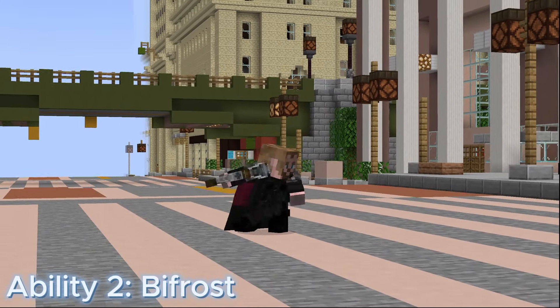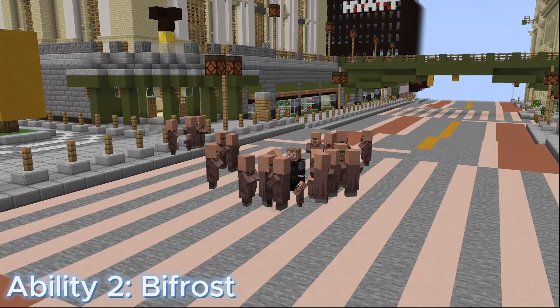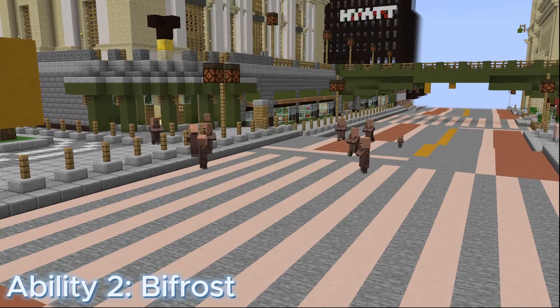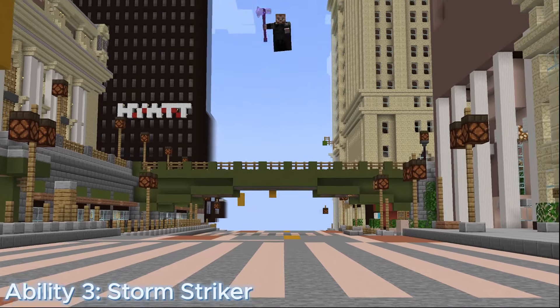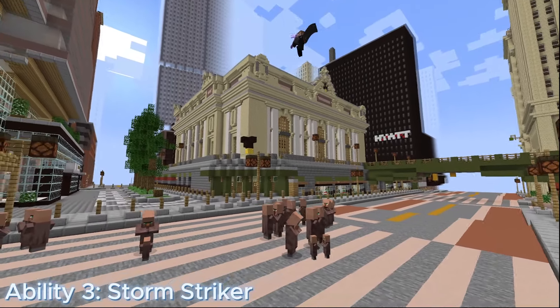Ability 2 for Stormbreaker Thors: Bifrost. Bifrost is a mana and time-based move that costs 50 mana, has a duration of 10 seconds, and a cooldown of 30 seconds. Summon the Bifrost, temporarily whisking you from the battle. It deals 15 damage upon teleporting and upon returning to battle. The animation also changes for Storm Striker with all Thors that have Stormbreaker, and it shoots down lightning at the opponent.